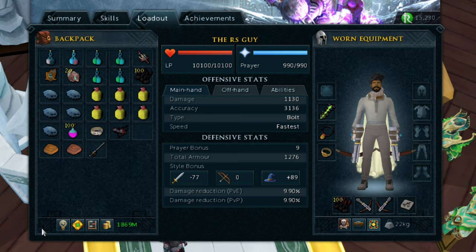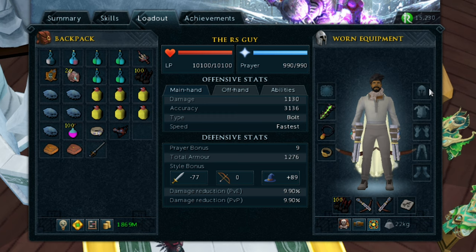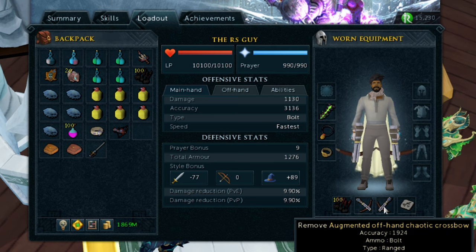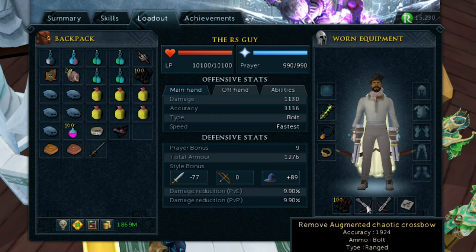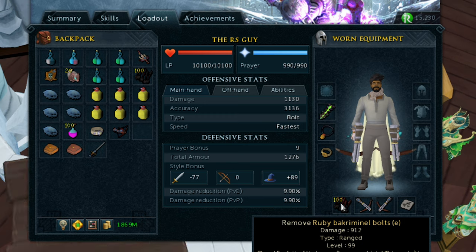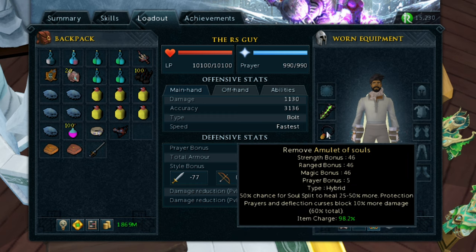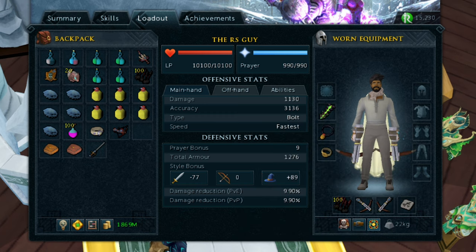Now let's take a look at a sample gear and inventory setup for Raksha. Raksha can be done with less than this but this is a good starting point for effective kills. It's worth noting I was able to no-food Raksha with this setup. In my pocket slot I've got a scrimshaw of cruelty, dual augmented chaotic crossbows, ruby e-criminal bolts in the quiver — though onyx or hydrix also work — an asylum surgeon's ring, an amulet of souls, and a ranged kiln cape. For this video I won't be using any armor; generally you want the highest tier power gear you can get.